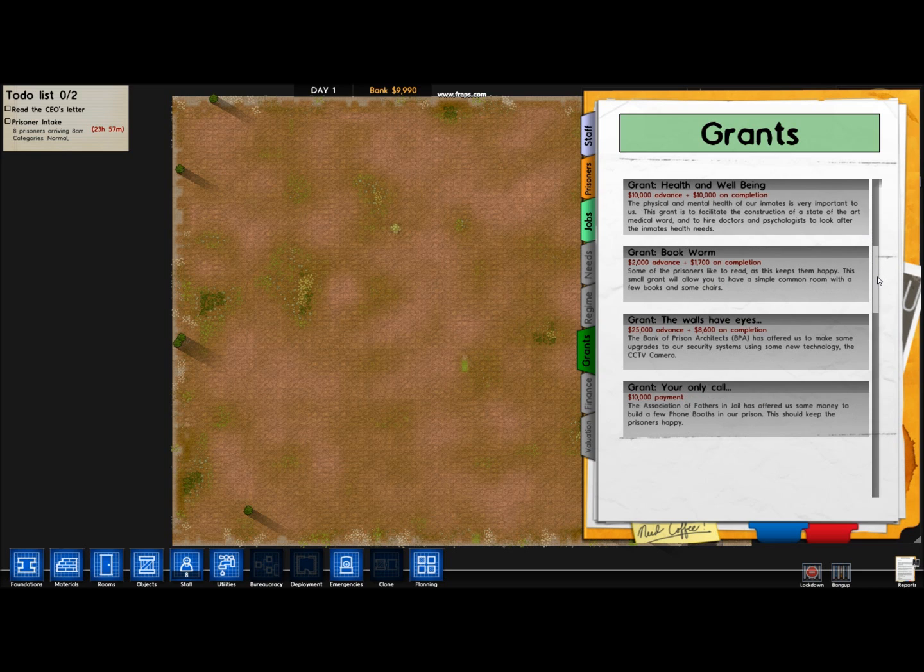You get all of these plus some extra ones. You have to install CCTV — you have to put CCTV cameras in your prison. And you get other stuff too.